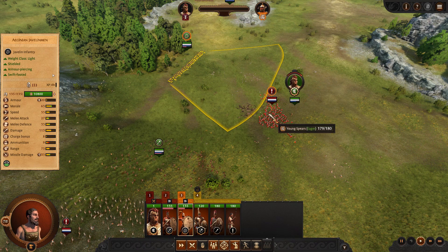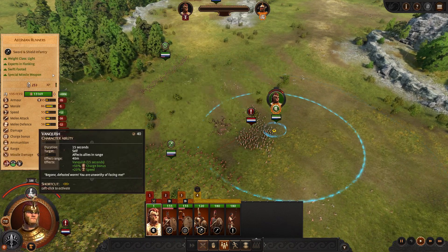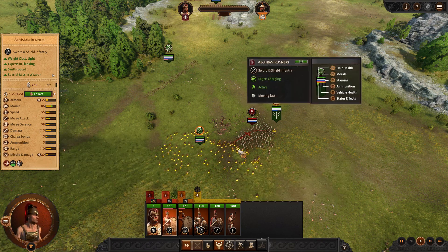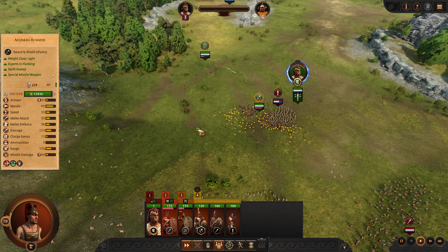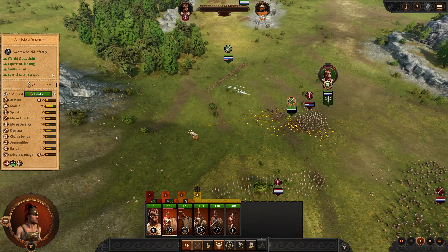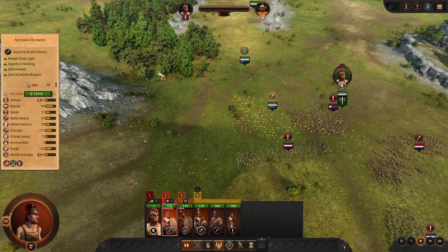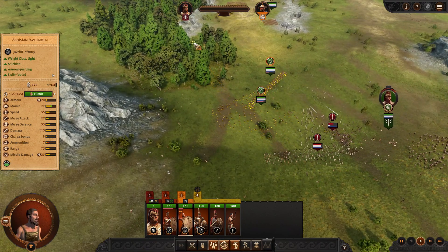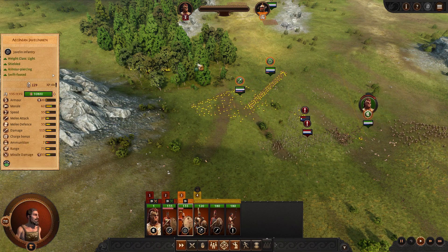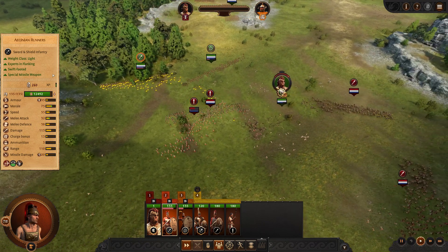I'm putting them right into the charge — and then they broke off. This is looking really good. I think I just did some friendly fire there. How many have we lost? None. Still lost none. Holy shit. So Troy is really forgiving — units can slip through each other and slip away. Definitely forgiving in that sense.